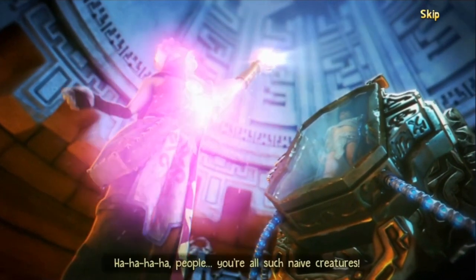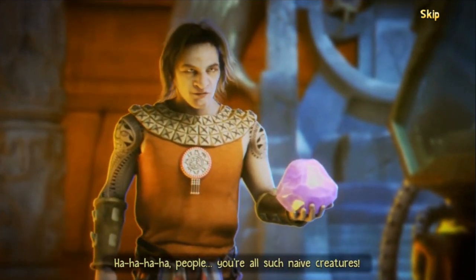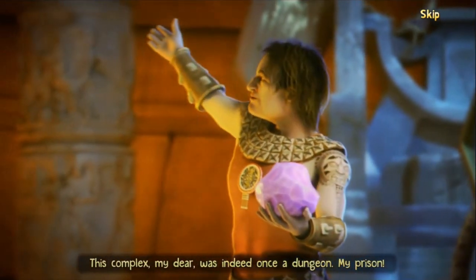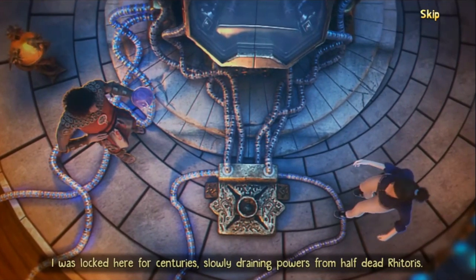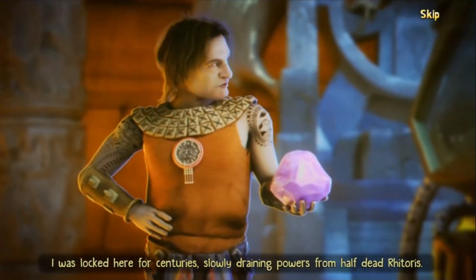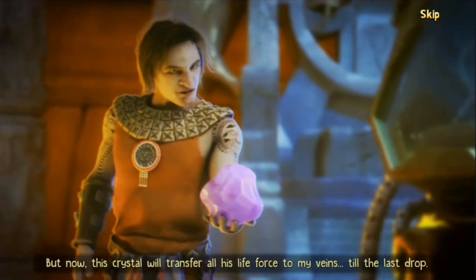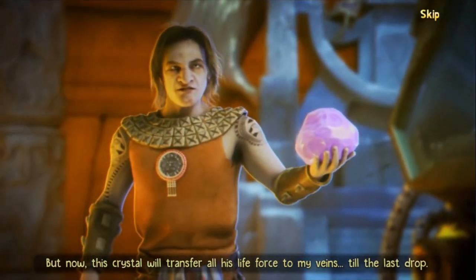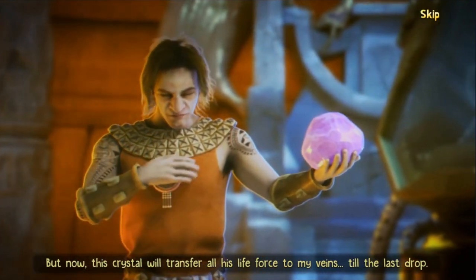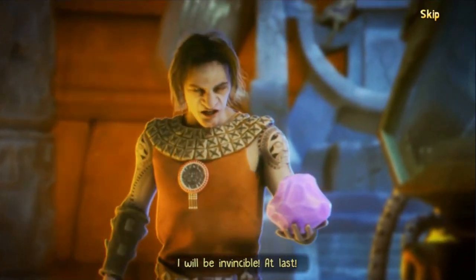Now quickly go back and give it to the old man so he will help Diana get back to her world. 'You people — you're all such naive creatures. This complex, my dear, was indeed once a dungeon — my prison. I was locked here for centuries, slowly draining powers from half-dead Retoris. Let us pay him respect — he fought to the very end. But now this crystal will transfer all his life force to my veins till the last drop. I will be invincible at last!'